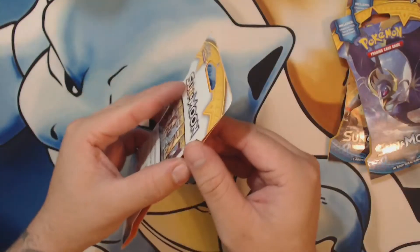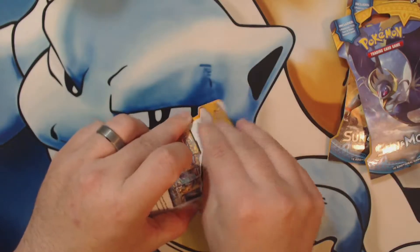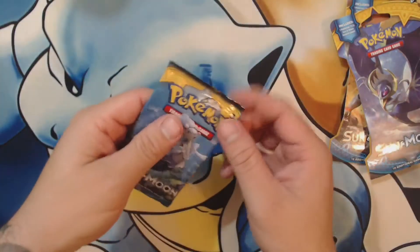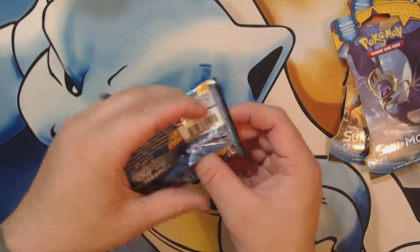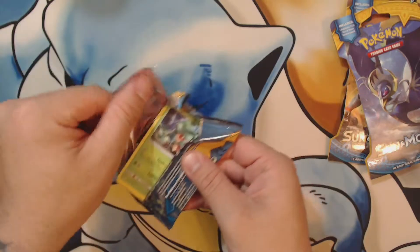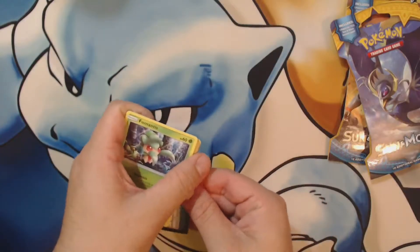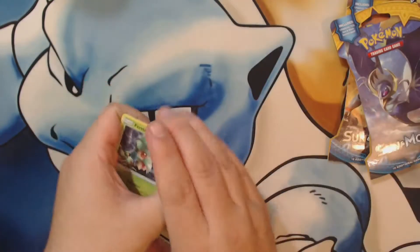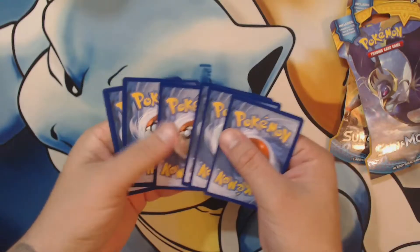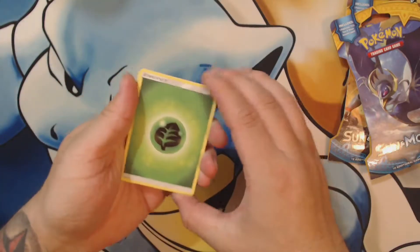I've literally not spent any time reading up on Sun and Moon - I've been watching a few videos but I just haven't had the time to look into it, so this is all new to me. These packs seem very thin - the plastic. I'm not liking the code cards. Are the code cards still a thing? You got three greens in a row, and there's no Break cards.